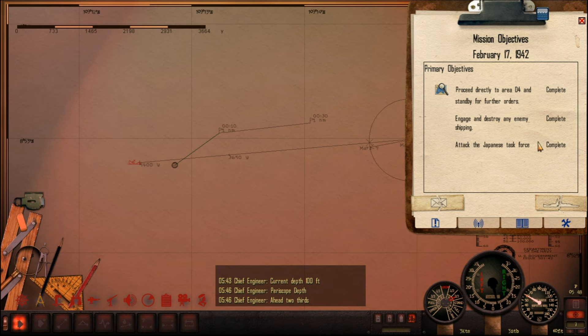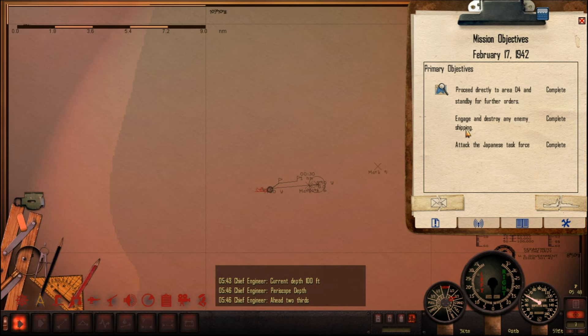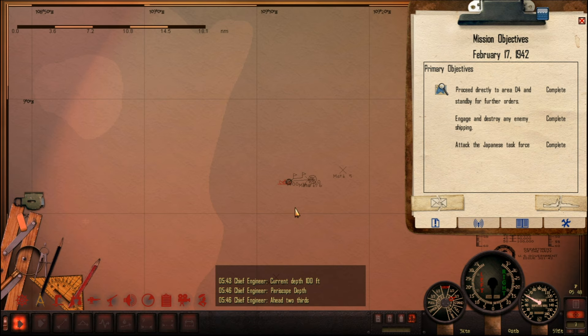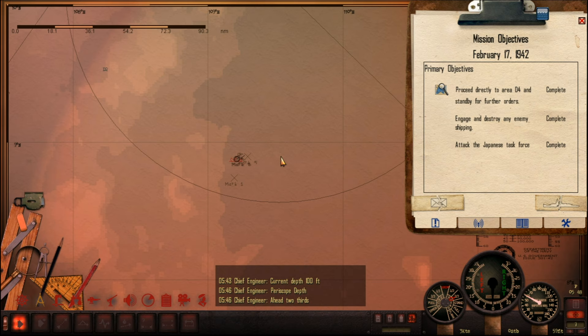We've also completed our objectives — engage enemy shipping in the area: completed. Attack Japanese task force: completed as well. I'm thinking that maybe the auxiliary cruiser we just got was in fact part of that task force — maybe she was straggling the convoy. Either way, we've now got both objectives completed and we are ready to continue our patrol. I think I might head south next — we've been in this area a little bit too long, the Japanese might be sending destroyers after us. But I will do that next episode because this has been going on a little too long now. Thank you all for viewing — this has been Kairos, I will see you all in the next episode.